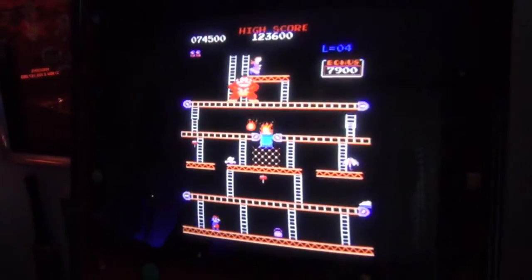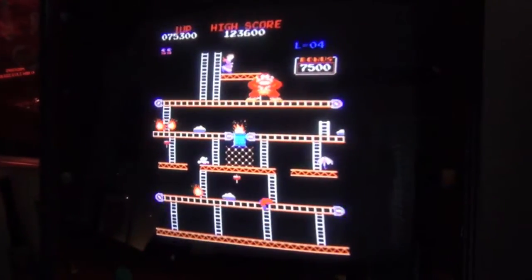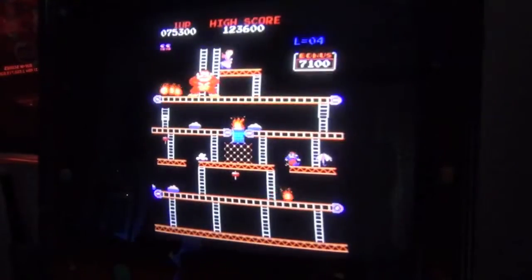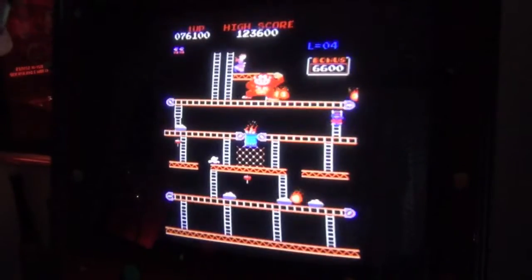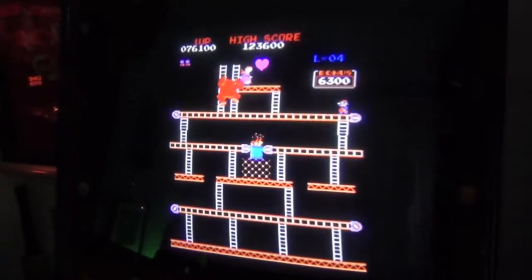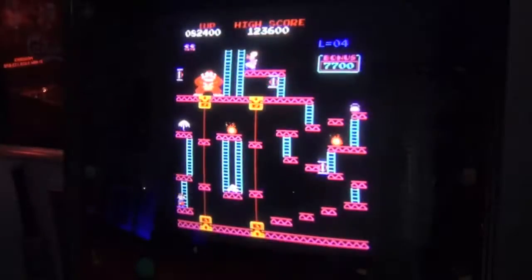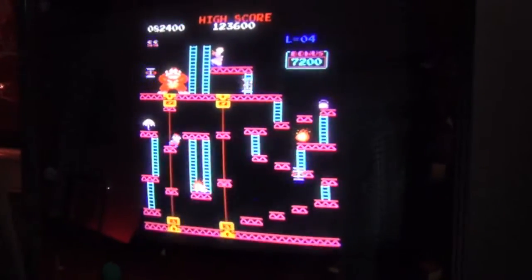Level four stage two — let's get the handbag, it's worth 800. We're not going to risk that hammer; we just want to get off this level because it's difficult, but there's also a chunky bonus in the top right-hand side that we want to reach without getting burnt. That was adventurous and daring — yes!